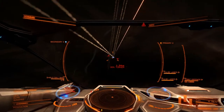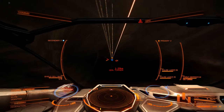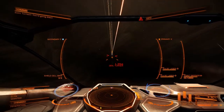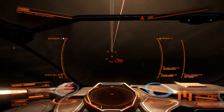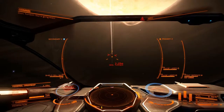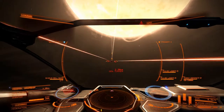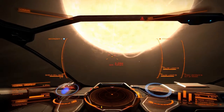One thing you need for these fights is a shield cell bank. The other thing is probably a good weapon setup. I personally like to have pulse lasers with gimbaled multi-cannons, but each to their own. I wouldn't suggest missiles for this because these ships tend to have a lot of point defense, and I'm not sure any missiles you fire at them would actually hit.